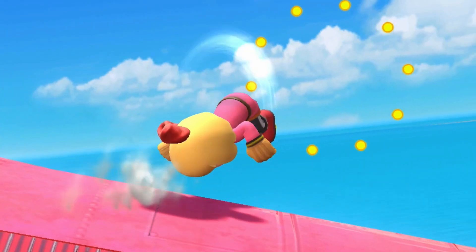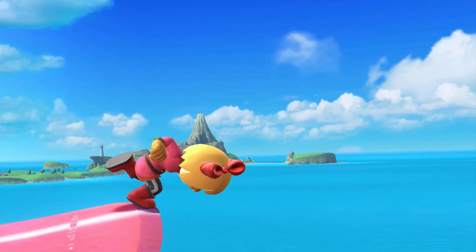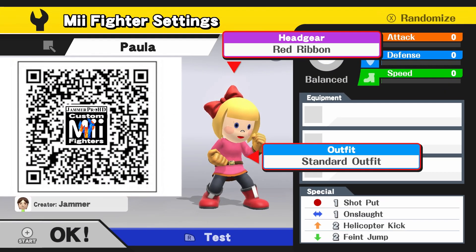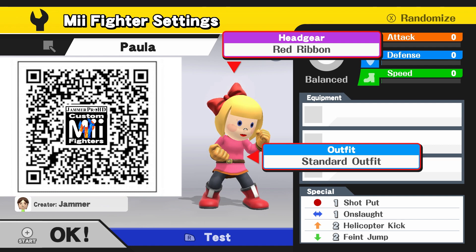For Paula, all you need is the red ribbon headgear and the standard outfit. Recommended customs are 1-1-2-2.